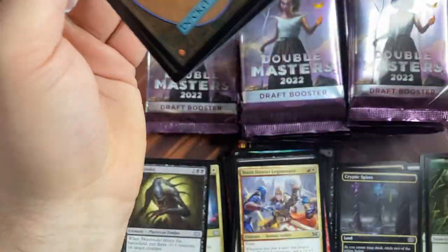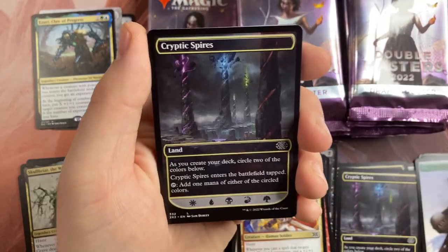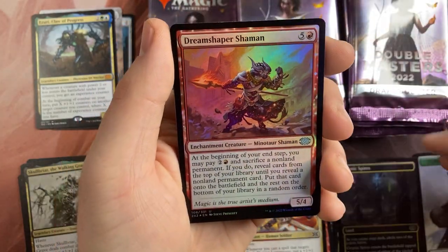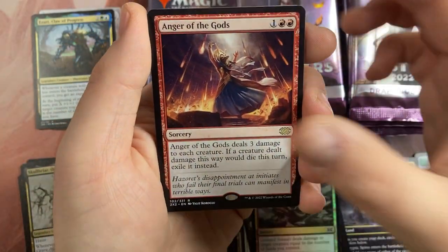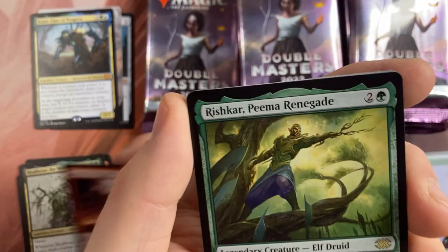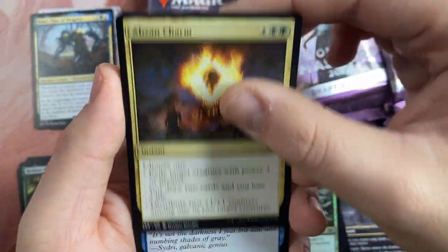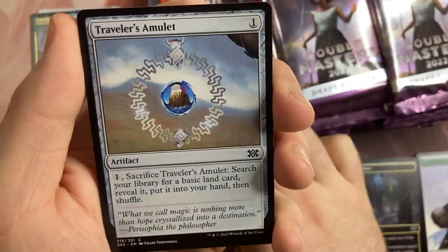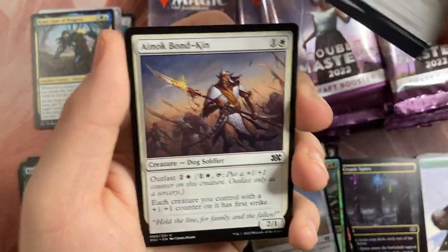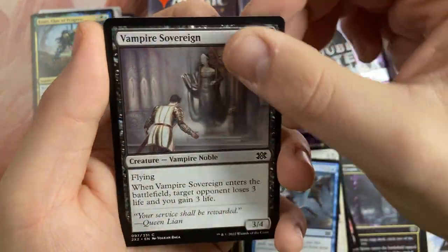Really really really nice commons — they're really strong in this. A Bear token, really cool. Cryptic Spire, G-Shaper, Ground Assault, Anger of the Gods, Rishkar the Renegade, an Obzedat's Aid, Washout, Prophetic Bolt, a Traveler's Amulet — I like that also in cubes to smooth out the mana base.